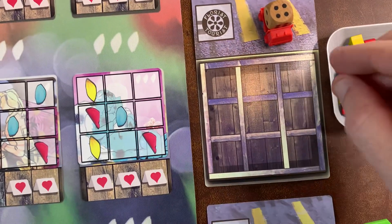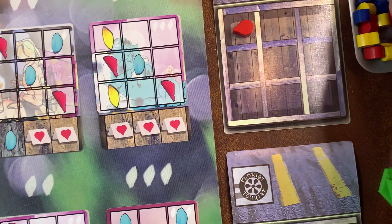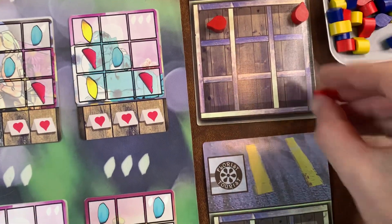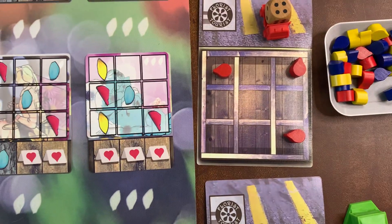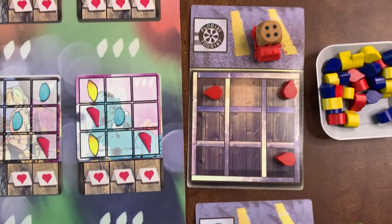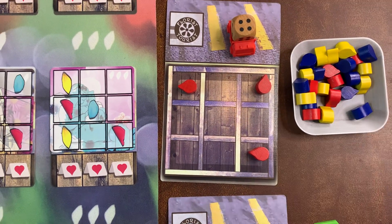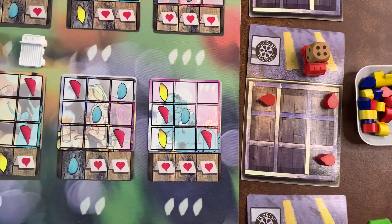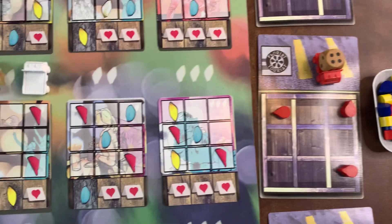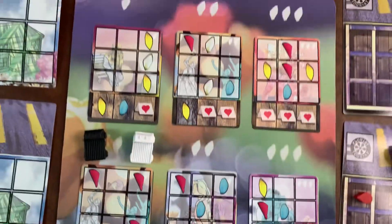If I wanted to buy the pattern that I'm on, I would place two petals — something like that — which would complete the pattern. You can do as many as you want with the pattern, but if you don't need to, it's best not to waste them because you only have nine of each color. When everybody's finished drafting their three trucks and three dice, you can buy as many orders as you can afford.